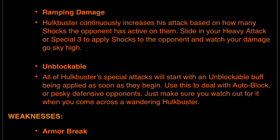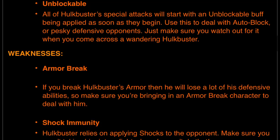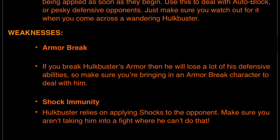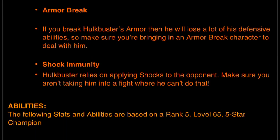Just make sure you watch out for it when you come across a wandering Hulkbuster. Weakness — armor break: if you break Hulkbuster's armor, he will lose a lot of his defensive abilities, which is just another reason why Corvus is such a good champion. Make sure you bring an armor break character to deal with him. Shock immunity is also a weakness — Hulkbuster relies on applying shocks to the opponent, so make sure you aren't taking him into a fight where he can't do that.